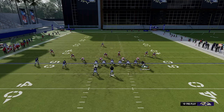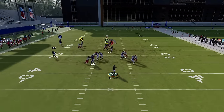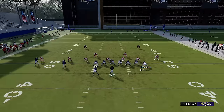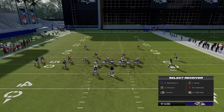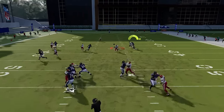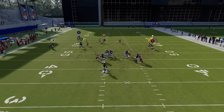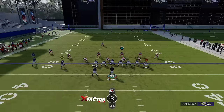You also have good options with the tight ends. You can motion a guy across and put him on a drag for a double-drags concept, which is always difficult to stop against man coverage. You can also motion out a receiver and put him on a slant for a slant-and-drag combo, or leave him in and put him on a 10-yard in for a high-low concept with the two tight ends. Those are probably your best options — though the spin-dig man beater isn't as effective; there are better options for that player.